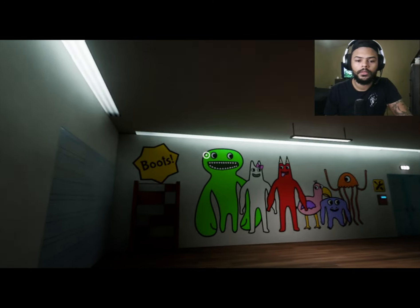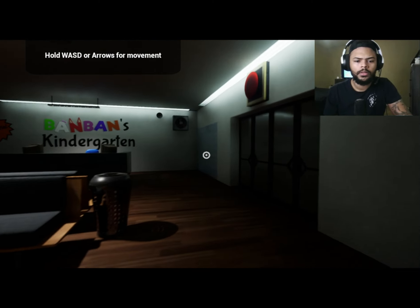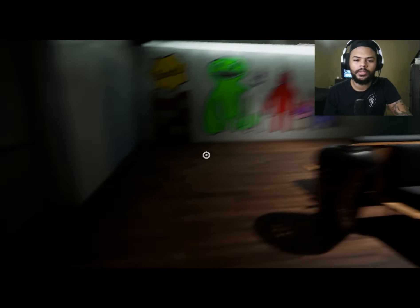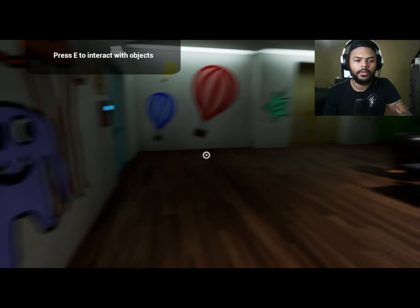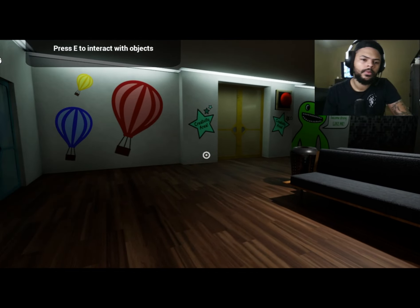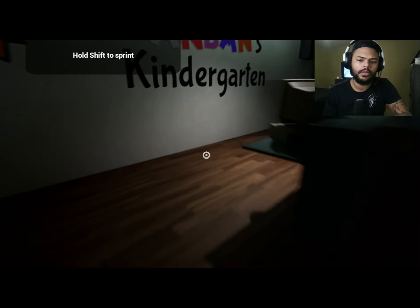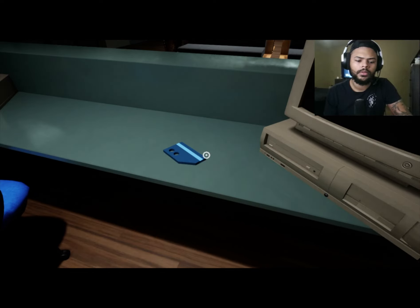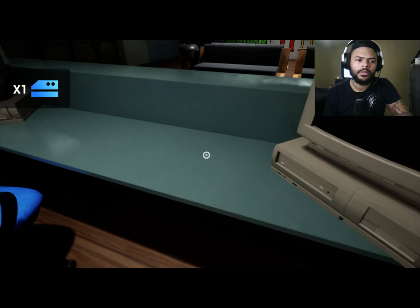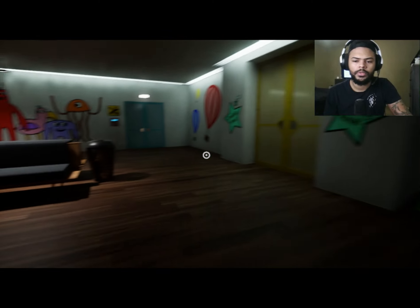Okay, this looks just like the game Poppy Playtime, I never played it. Press E to interact, shift to sprint. Could we pick that up? What is that? I don't know what that is but we got it. 'Eat vegetables and fruit to become strong like me.'